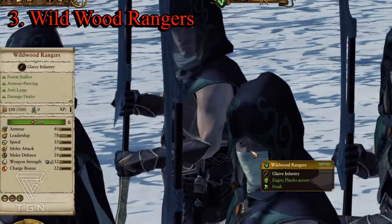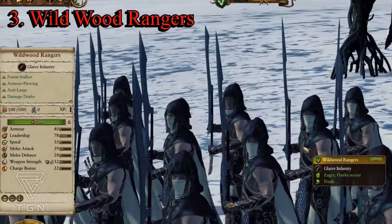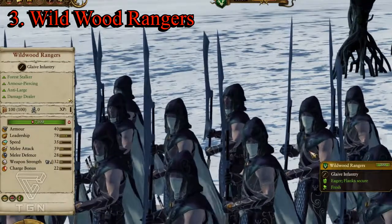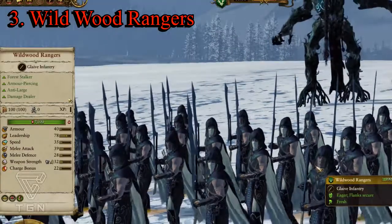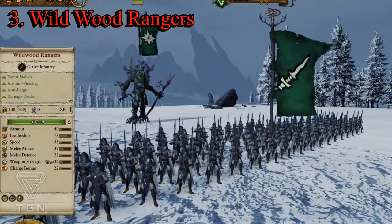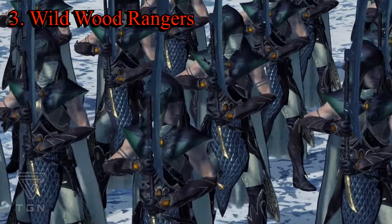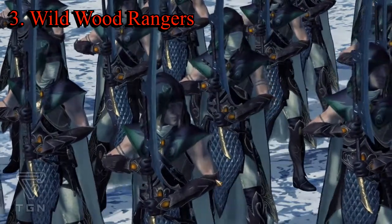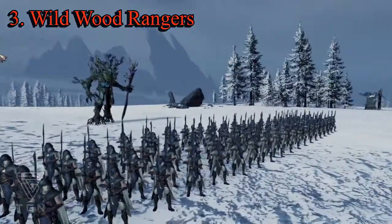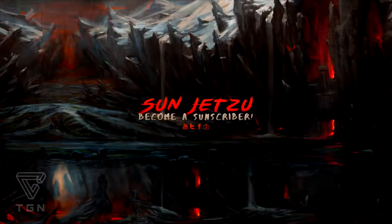The Wildwood Rangers are immune to psychological effects and can hide in forests. Their stats: armor 40, leadership 70, speed 35, melee attack 39, melee defense 28, weapon strength 32 plus bonus versus large in armor-piercing, charge bonus 22. I think they represent the epitome of Wood Elves infantry visually, and I like the way they look. It's also exciting to imagine what a heavy melee unit for High Elves or Dark Elves will look like — this unit gives a taste of that. That's why I have them in the number three slot.